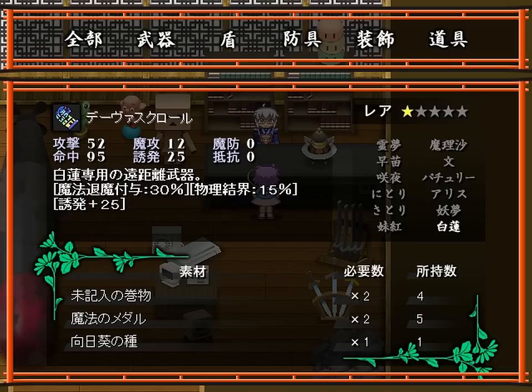As you can see here, it gives you 25 induction, which is absolutely great. And it decreases magic attacks by 30% and decreases physical attacks by 15%. So that is a nice thing to have. Let's buy it.